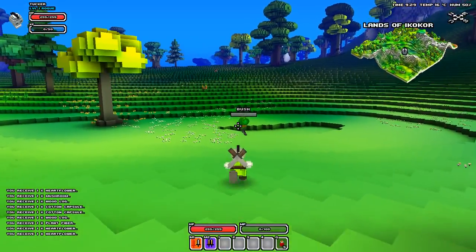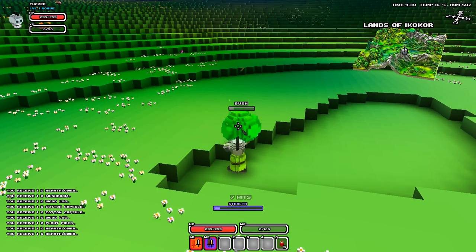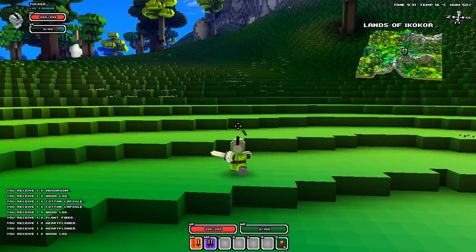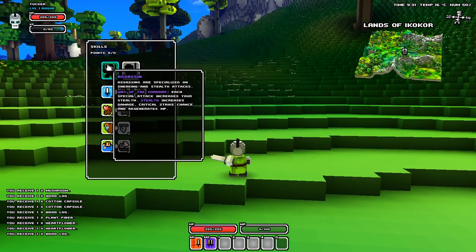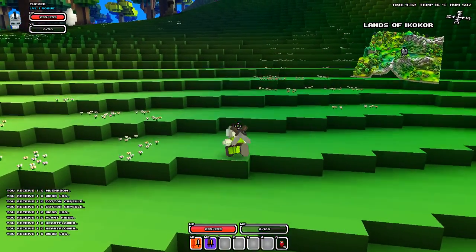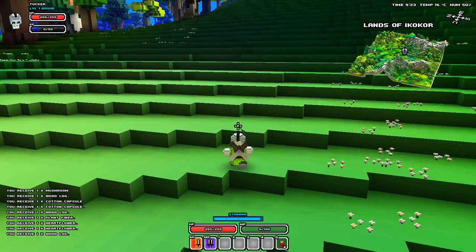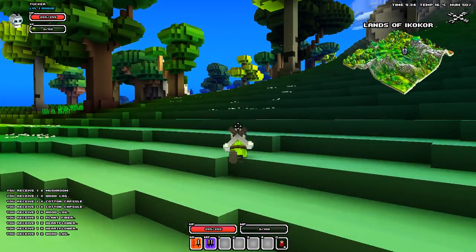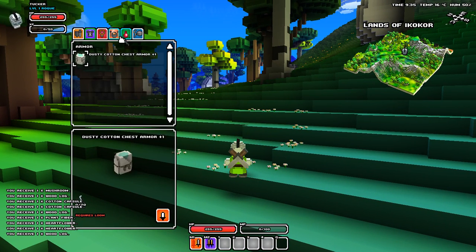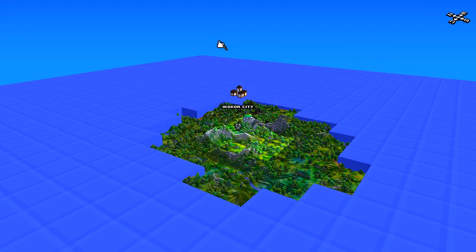Right now we're just gonna stay away from anything with a red health bar. So let me tell you the controls — it's just like Minecraft for walking around. E is to pick up. Q is to drink a potion. R is to interact — it's usually to talk to people or open something. X is your skills menu. C is to craft different items. B is your inventory. And M is your map.